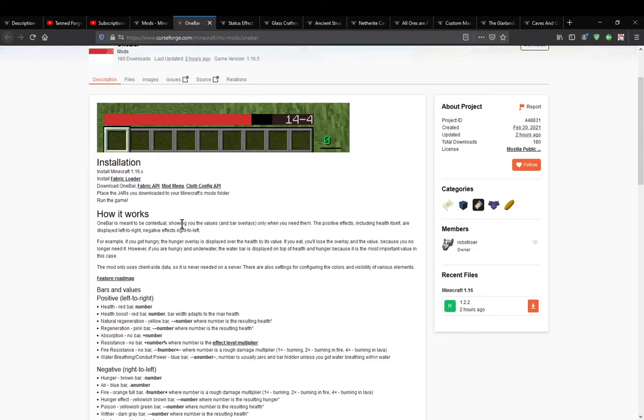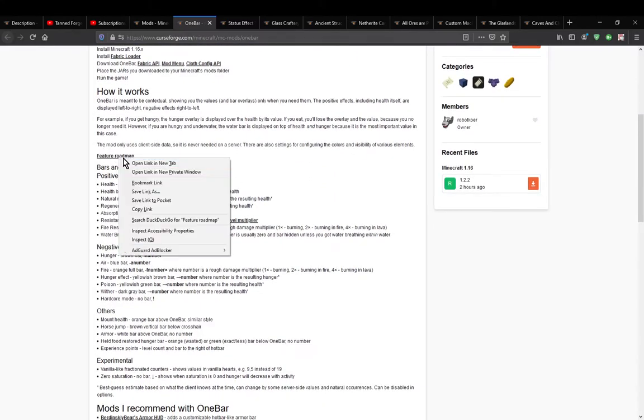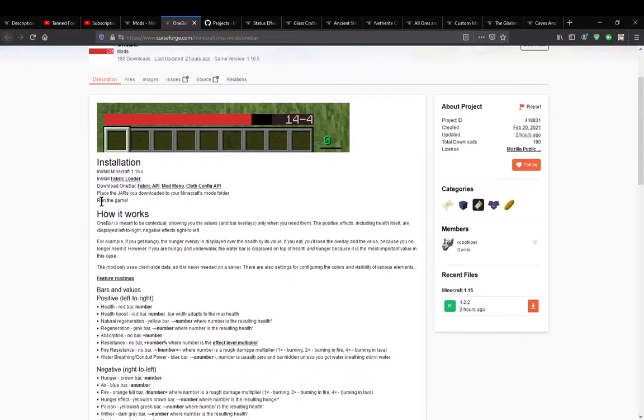So what it does is — for such and such — you can push it in different directions. When it mentions positive and negative effects, I thought it meant something like potions and such, which maybe is the case. Check the feature roadmap as well. So it's how it pushes things to different sides.